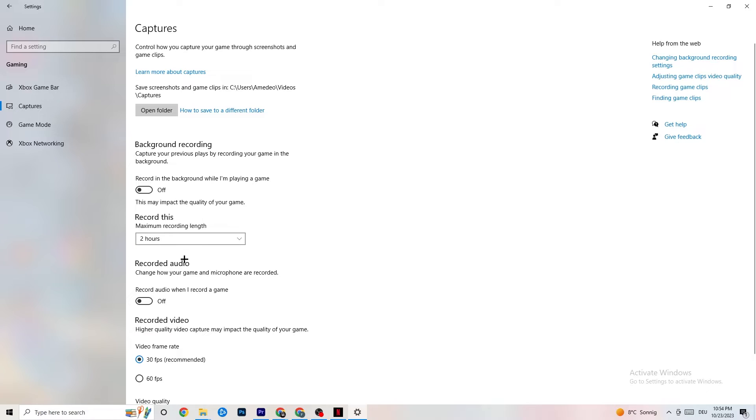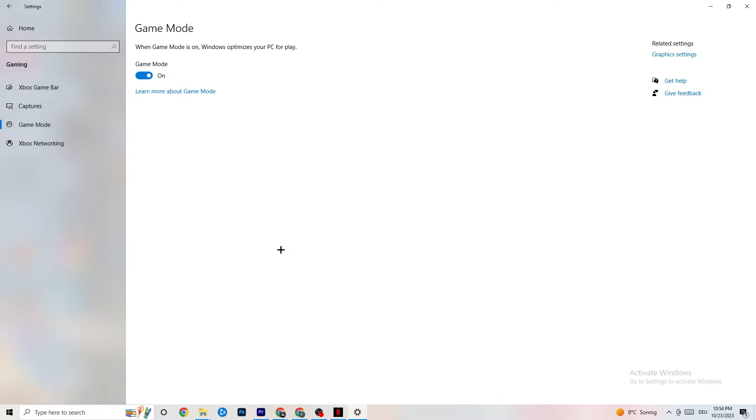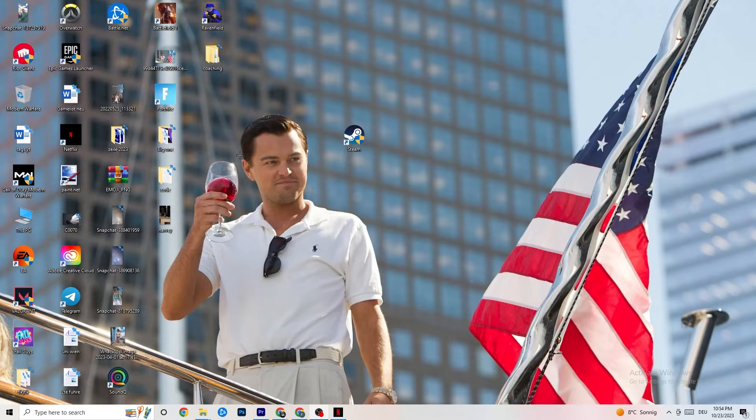For Game Mode, I can't generalize whether you should turn it on or off — it's different for every PC. Just try it both ways and see which runs better on your device. Once you're done, close Settings.